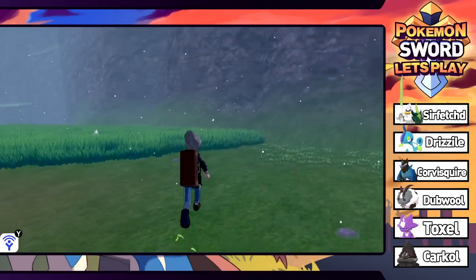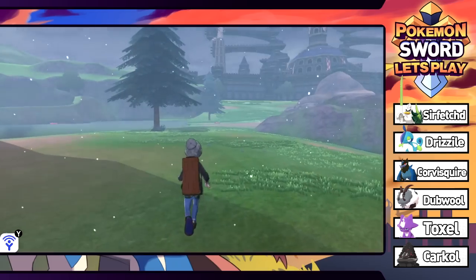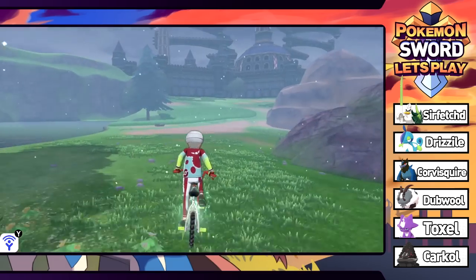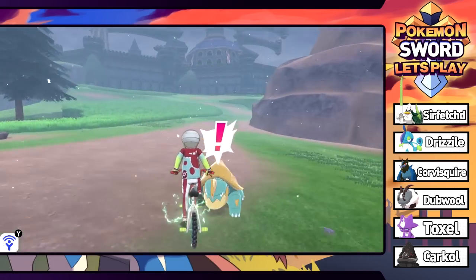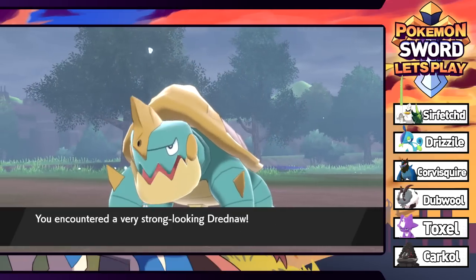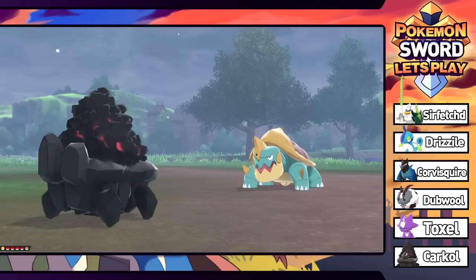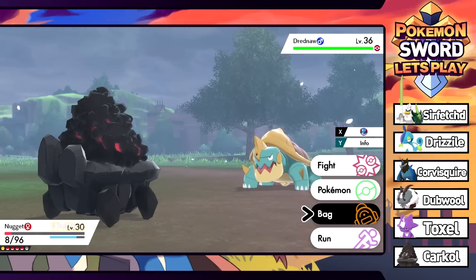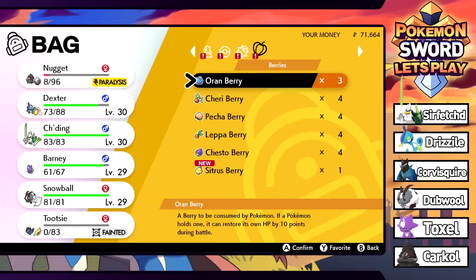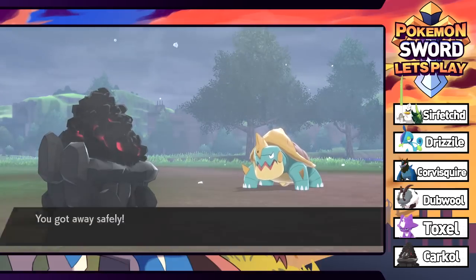Was there anything else to do in this corner? We've had a good 30 minutes of exploring this place. See how fast the bicycle already is. Oh - a Dreadnaw spawned right in front of me on the bicycle - this was a terrible idea. Nugget doesn't want anything to do with that. It's only level 36 so we could probably run normally, but we're just going to use a Poke Doll since we have it.